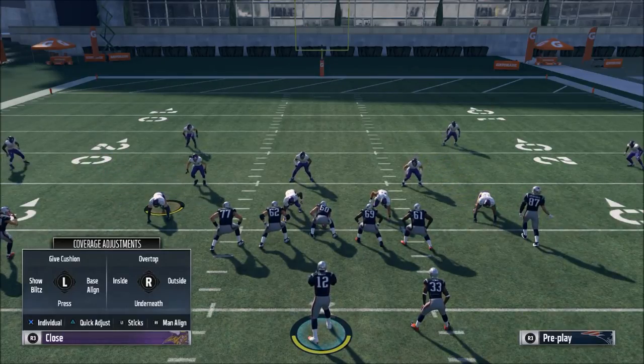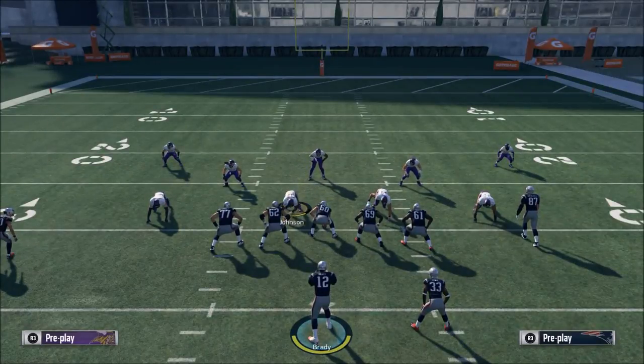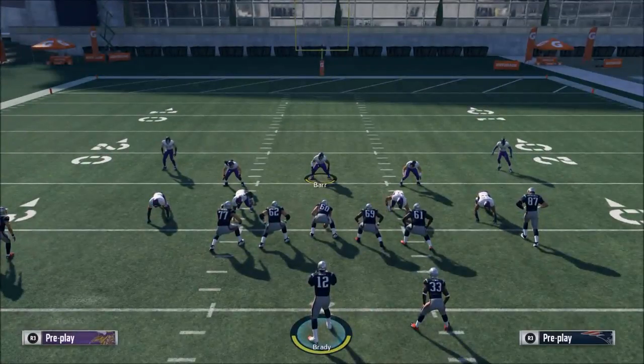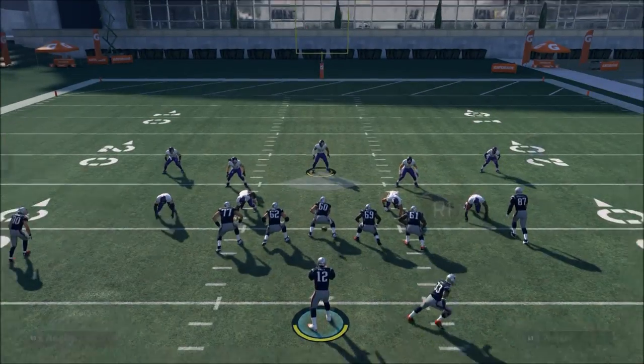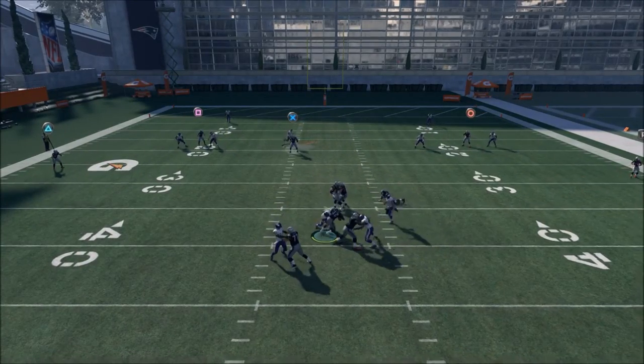Nine times out of ten I audible to Tampa Two at the line of scrimmage. Then I base align and show blitz so that it brings the safeties into the box, then I spread the line out wide. You'll see these really wide blitz angles — this is only if they're going to pass the ball.